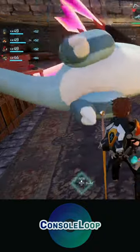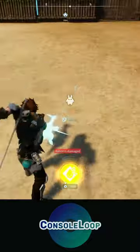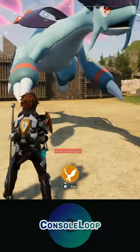A new amazing duplication glitch has been discovered in Palworld that allows you to get unlimited item drops from butchering Pals over and over again. All you need is the meat cleaver and the saddle of the Pal you're going to be butchering.